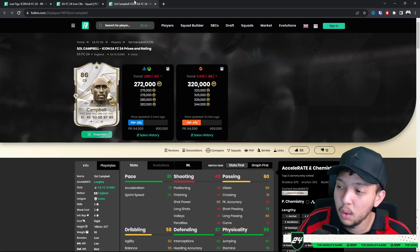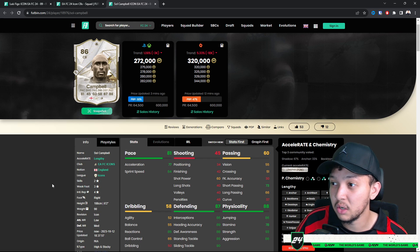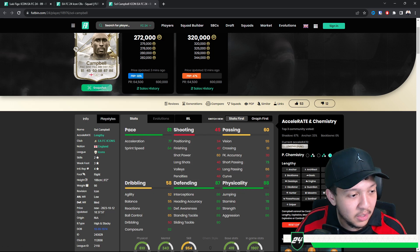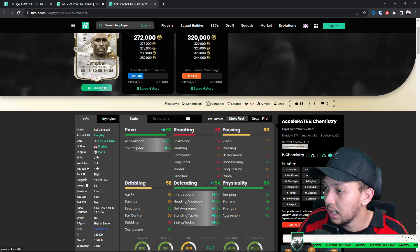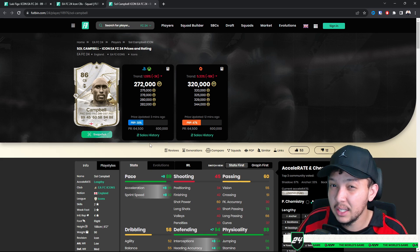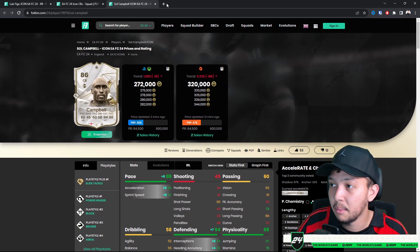Campbell could potentially be one of the best value cards in the whole series. He's 270k, has medium defensive work rates, amazing reactions, and nice defending stats. Add a chem style — Shadow — and he becomes an 80 to 90-rated center back with 85 acceleration and 92 sprint speed. That is phenomenal for 270k. Six foot two with decent play styles as well.